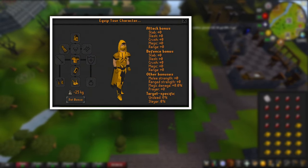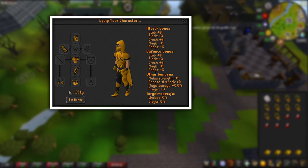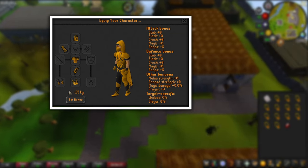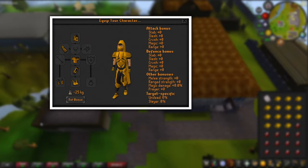My inventory for this video is fairly straightforward. All I have is a necklace mold and then I will be bringing 13 of each item — so 13 gold bars and 13 rubies. And for gear I am wearing weight reducing clothing; for this video I've gone with a full graceful outfit.